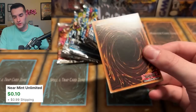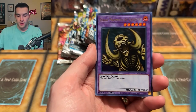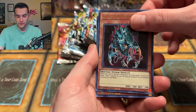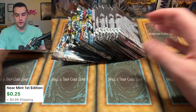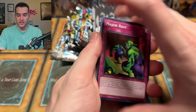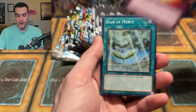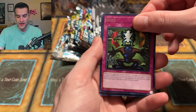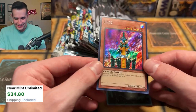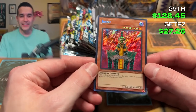Ghost from the Past 2 — so far an Eye of Timaeus has been the only thing you've given us. Chorus of Sanctuary, Great Mammoth of Goldfine — not really helping. We have another Ultra Rare that's not that good. But don't worry — this is not the end. Can we potentially pull what we're looking for? Major Riot, Flying Kamakiri #2, Gamble, Shadow of Eyes, Reign of Mercy, Science Soldier, Shift, and Genzo! Yes! It's another Genzo! Legendary Collection extends their lead yet again.